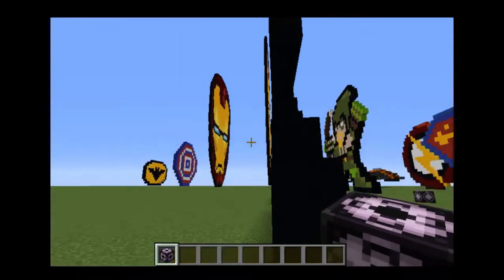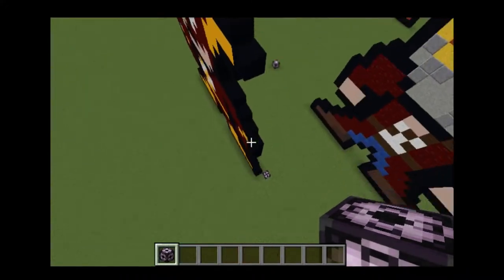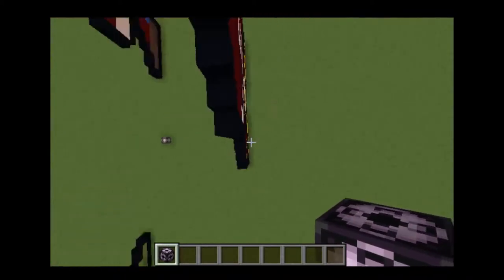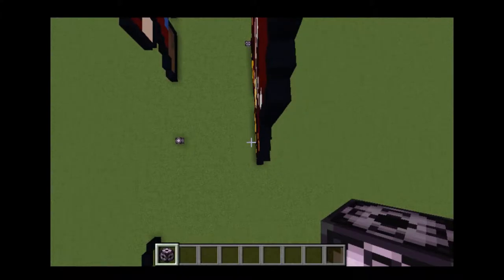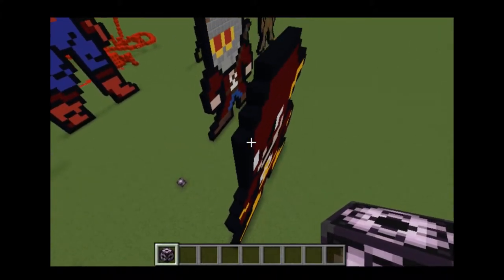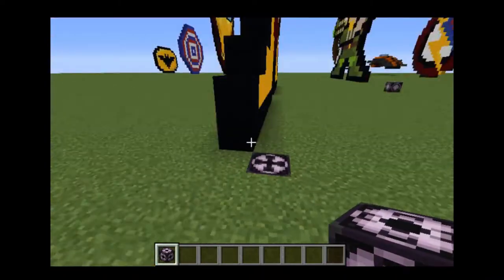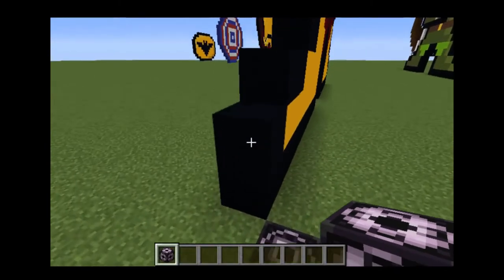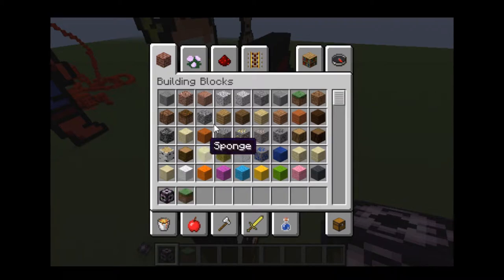Pixel art is a bit different from most builds because it's only one block wide, which means the next corner block I place needs to go way up at the top, directly across from the lower corner. I'll put a structure block right here — otherwise it would only select the air right next to it. You want the corners to actually select the whole build. Make this a corner block and name it the same thing — 'the flash'.